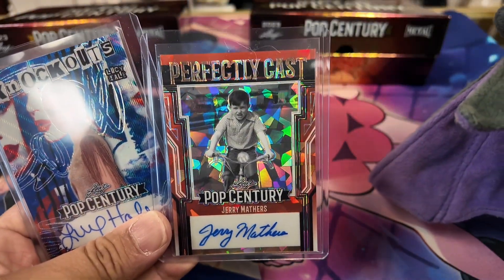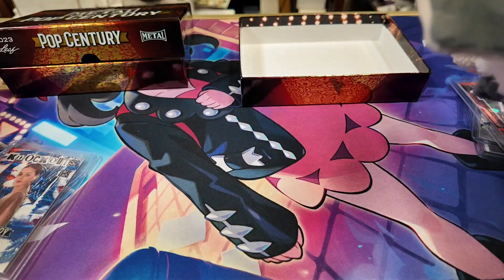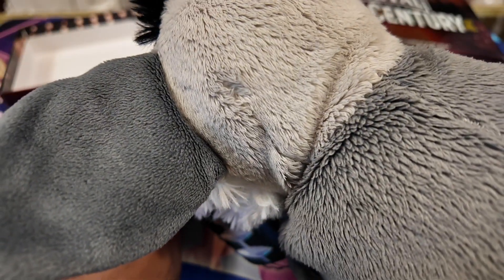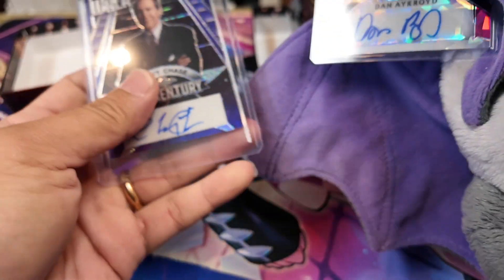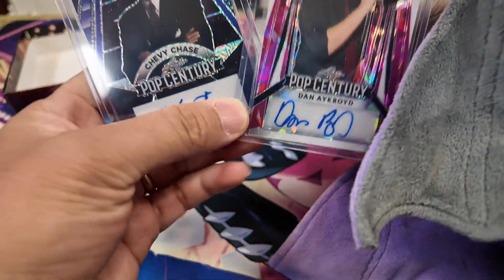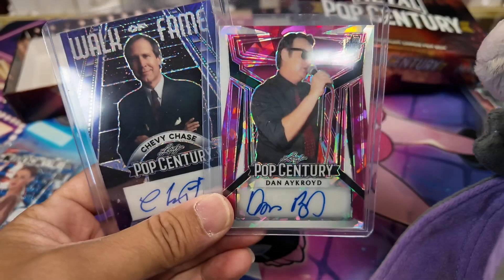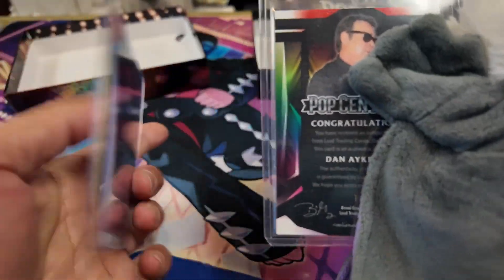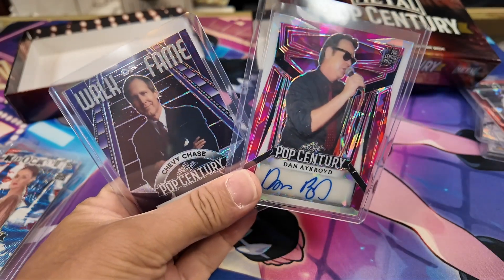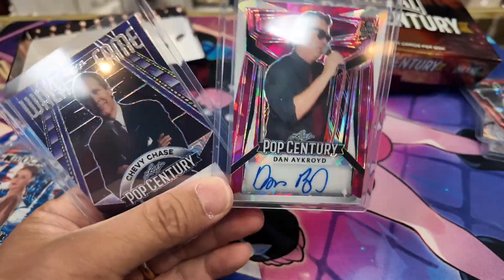Alright, you guys, last card — that's usually the best card. Let's flip the universe. Oh wow, you guys! I am happy with these last two. These two are really good autographs. You got a Chevy Chase and a Dan Aykroyd. Dan Aykroyd is his first autograph — it's out of six. And we got a one-out-of-seven Chevy Chase. One is mine and one is his — he got Chevy Chase, I got Dan Aykroyd.